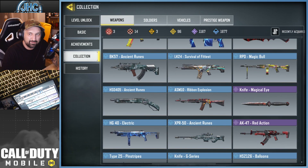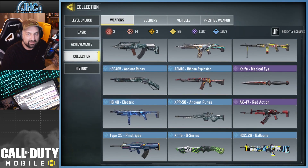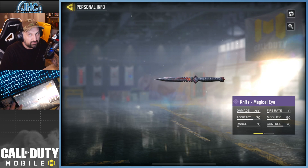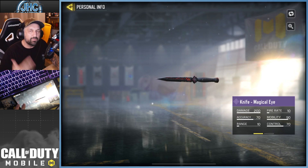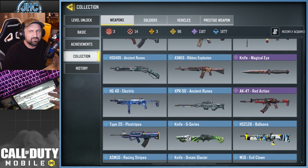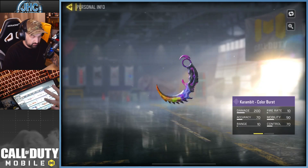Get ready — the rarest knife in the game: the Magical Eye. Someone was talking about it on stream and asked if I had it — yes I did. It was like $50, or rather you had to spend $50 to get it for free. It was a bonus top-up event — if you bought COD Points, they gave you the knife. It's my first epic knife.